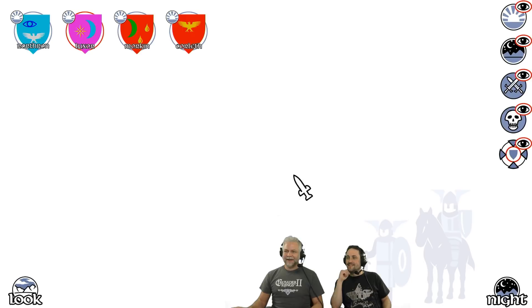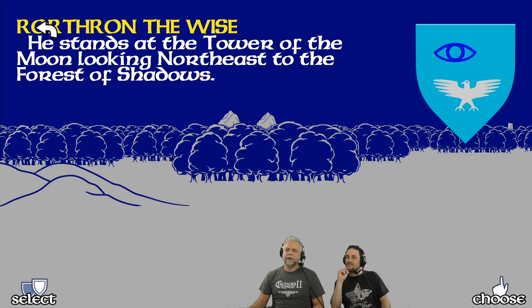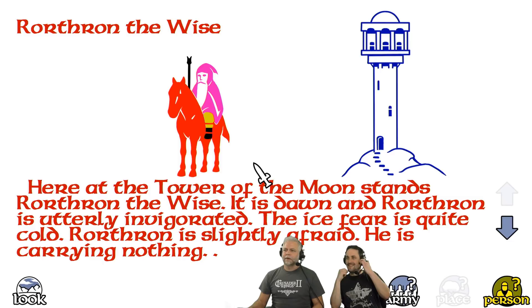So yeah, initially I have four characters. Rorthron, who is a Gandalf-like character — looks like this. Yeah, it's very much the aesthetics of old Lord of the Rings. Like the books that came out in the 50s had a lot of this art. I read the Gebers version that came out in the 50s and it looked very similar to this.